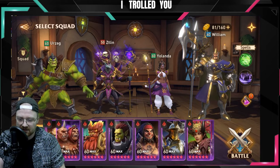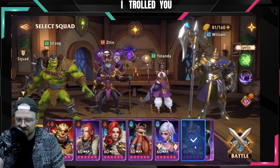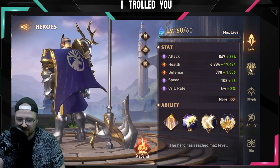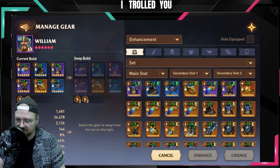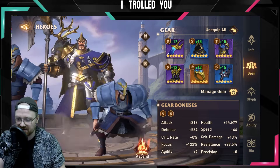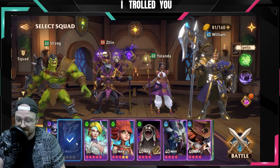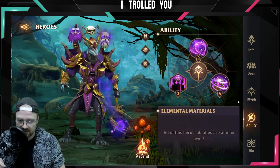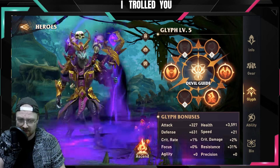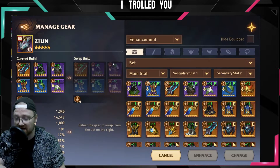Obviously Urzak needs to be on Cursed, right? We want him on Cursed. I'm wondering if I replace William with something else whether it would work, because the boss might focus Urzak. William is on Focus — he has 122 focus, 26k HP, 2k defense, nothing fancy. My Zetlin is literally five-star, I did level up his skills so it's a lower cooldown, his glyphs are not even done and his gear is kind of garbage, but he is on Revival.